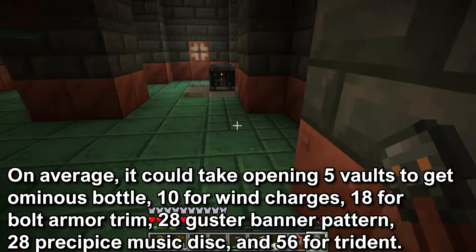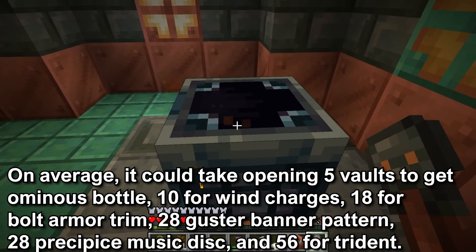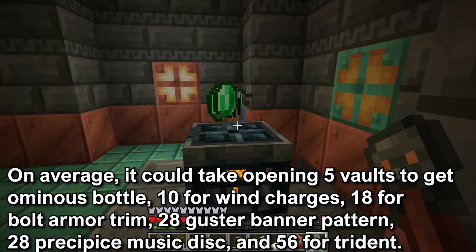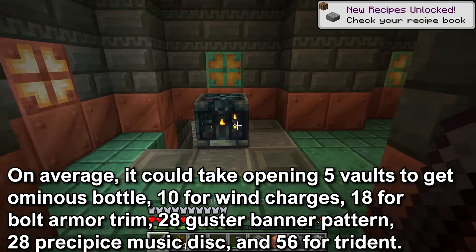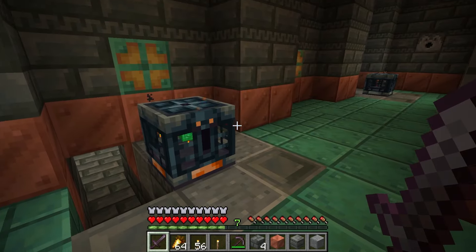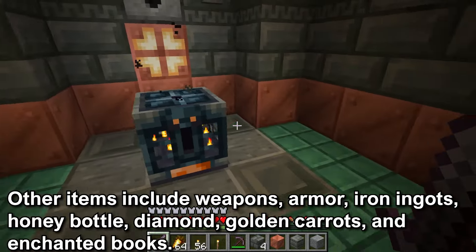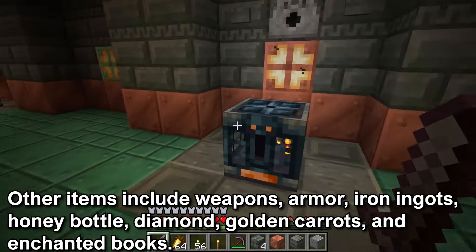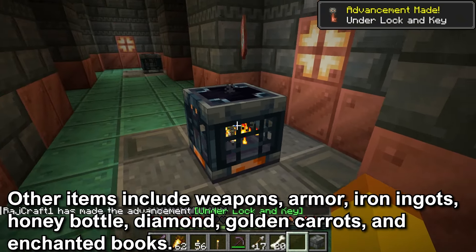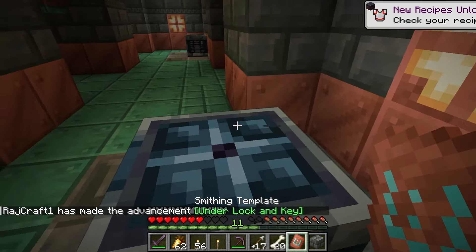To give you an idea of how many vaults you would have to open to get some of these items: it could take 5 to get the ominous bottle, 10 for the wind charges, 18 for the bolt armor trim, 28 for the guster banner pattern, 28 for the precipice music disc, and 56 for the trident. There are quite a few vaults found throughout the trial chamber. The other items you can get are emeralds, weapons, armor, iron ingots, honey bottles, diamond, golden carrot, and enchanted books. The loot is fine, but what makes this vault worth opening is the unique items.